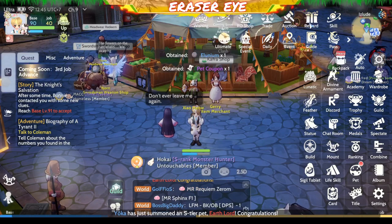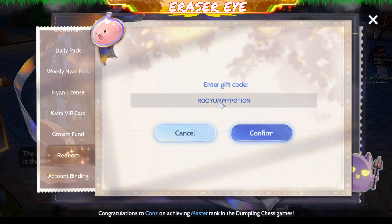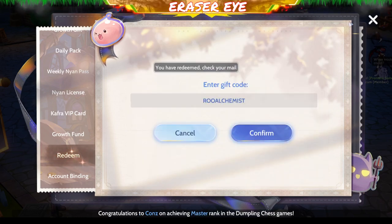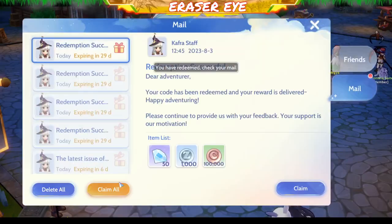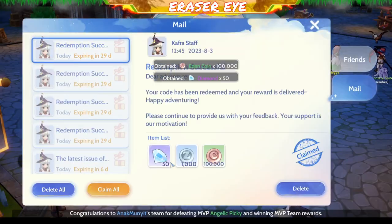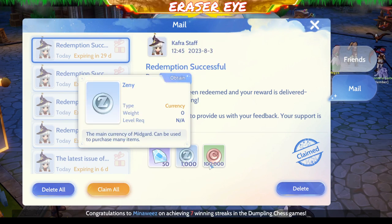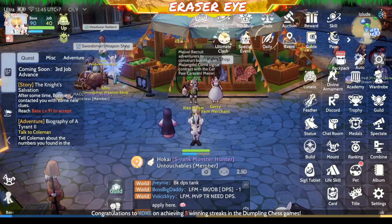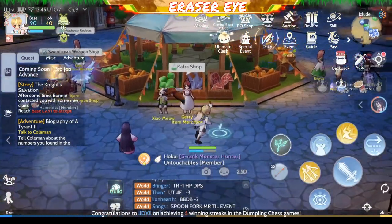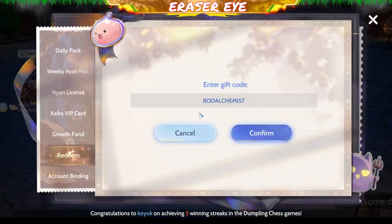This next one you might have already redeemed — it's a slightly older code: ROO ALCHEMIST. Many weren't happy with the alchemist rewards, maybe it felt weak for them. We have 50 diamonds, 1000 Jennys, and 100,000 Eden coins — wish it were pesos instead.